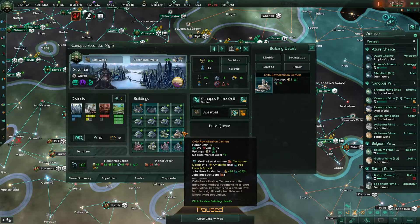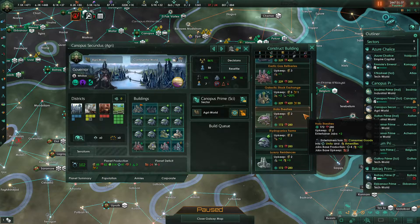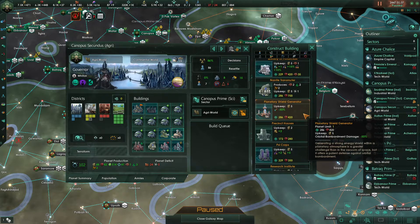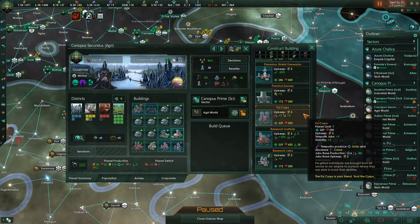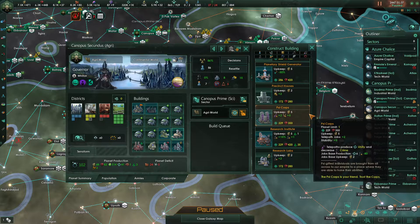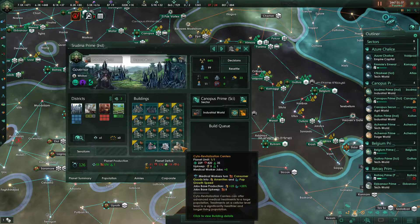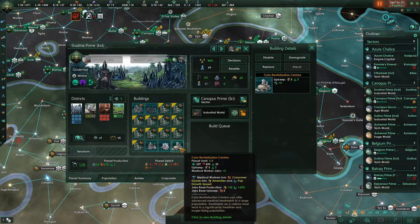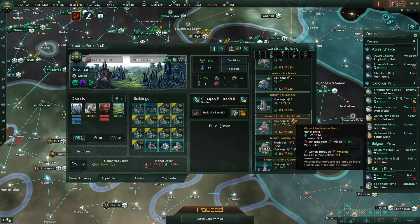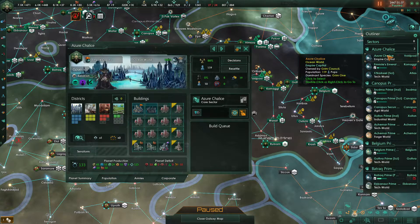We could probably replace this Saito Revitalization Center with something a little bit more jobs efficient. That's 80% crime? We should be building Psycors, not precinct houses. Let's go back and change that quick. Actually, we don't need Saito Revitalization Centers here, that's for sure. Let's replace this with a civilian industry. And over here we're fine, over here we're fine.